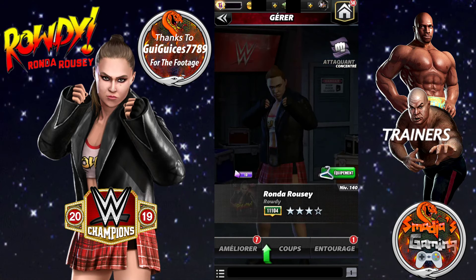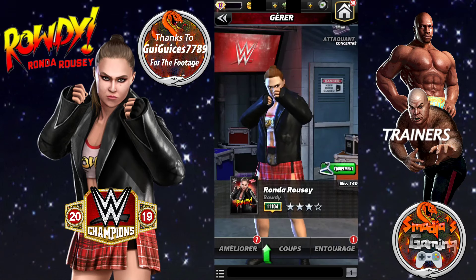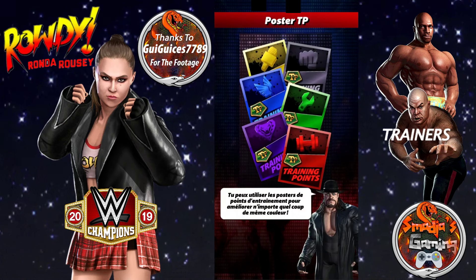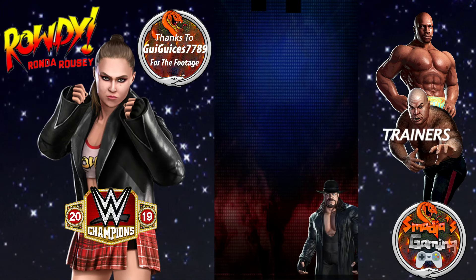Hey champions, we are back with another gameplay. This time Ronda Rousey, four stars silver, with the built green green black. We're looking to get green for the first match.